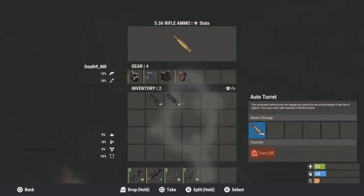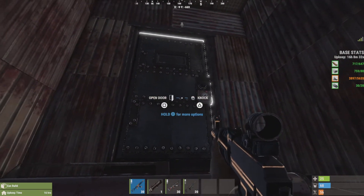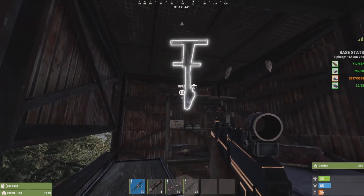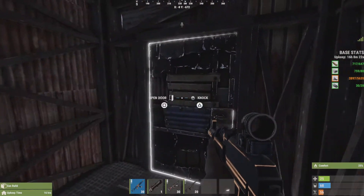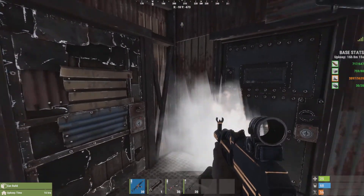Auto turret full of 5.56, shotgun turret above, another armored door. There's a turret in the corner here — this is my repair area. Another flame turret and shotgun turret.